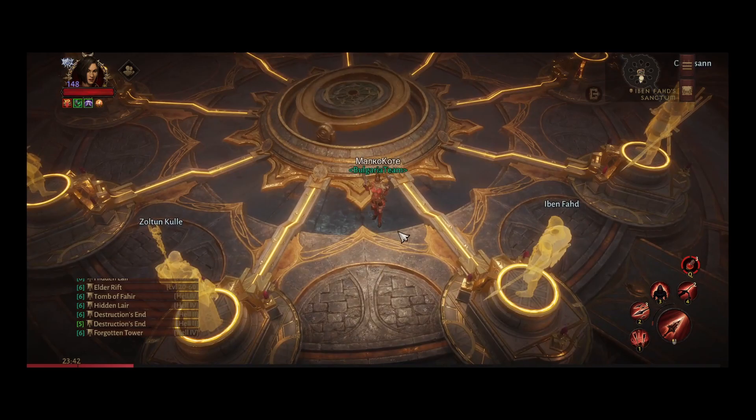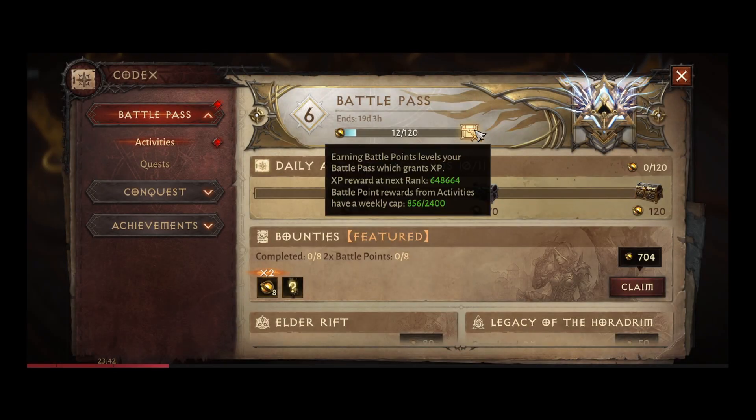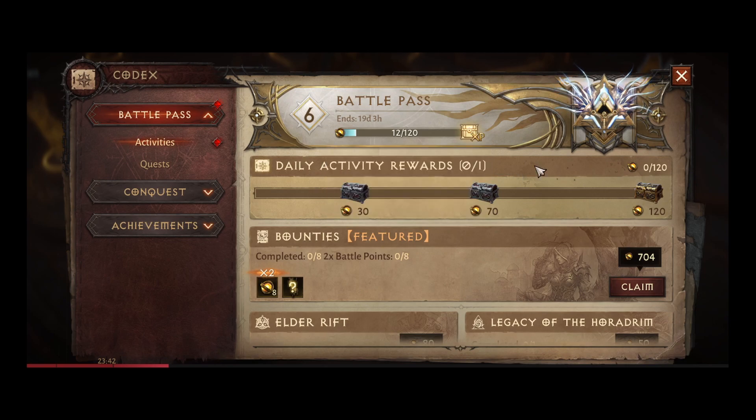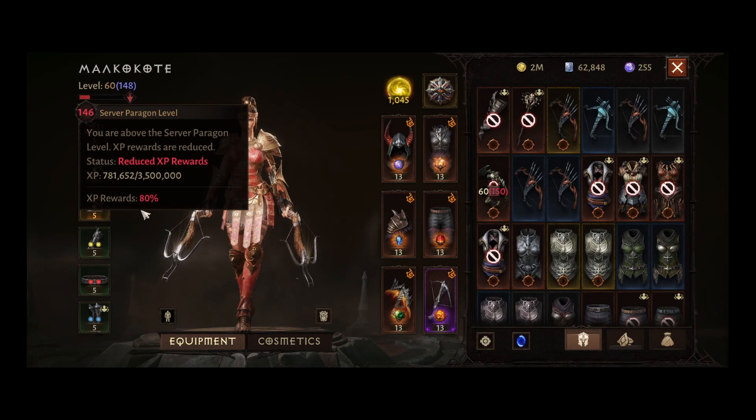Did you know you have a cap on your battle pass points? It's 2400 points. I've covered this in a previous video so I won't go too deep, but the conclusion is: if you're an active player you can turn in points however you wish. If you go away for a while like I did, it's worth stacking up points so you can turn them in when there are increased exp rewards to help you catch up.